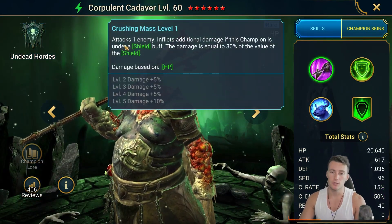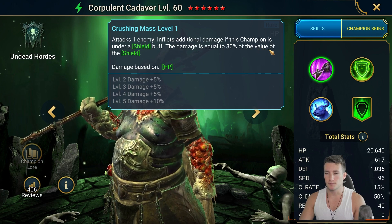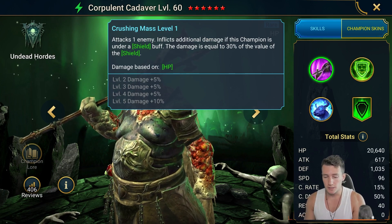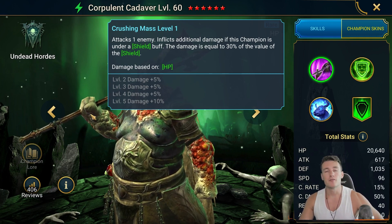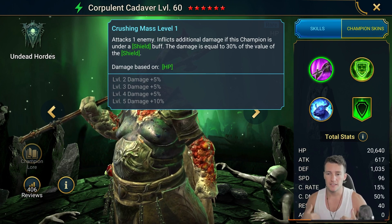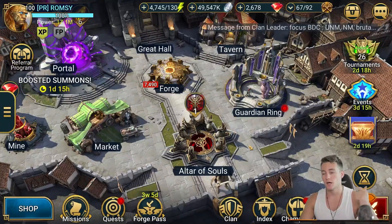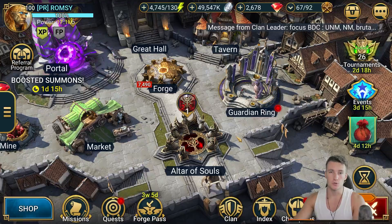This allows Cadaver - who is in this faction right here. On his A1, which is mainly what we're going to use: attack one enemy, inflict additional damage if the champion is under a shield buff - the damage is equal to 30% of the value of the shield. So the more we grow that shield with Brogni, the more Cadaver is going to do damage. The goal is to get to a point where we one-shot the head as quickly as possible. The rest of the team is here to place debuffs, place buffs, and extend those buffs - that's going to be very important.